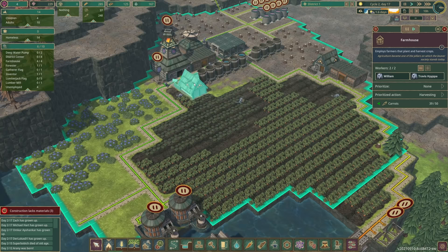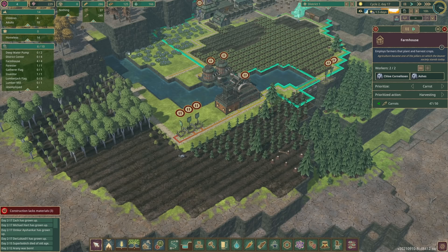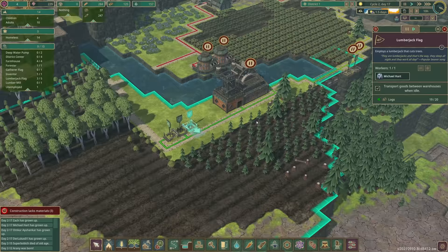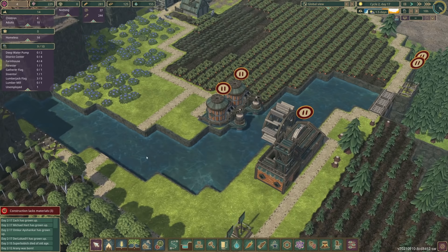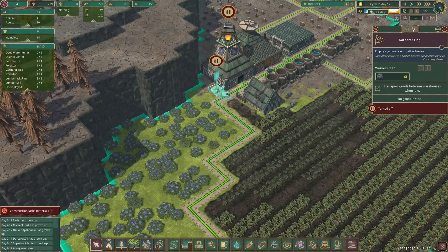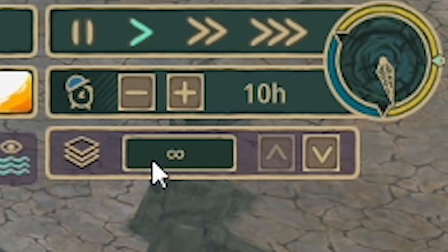First things first - our farms are full of people. I don't want to pump the water, I want to keep everything green. Food looks okay so I'm going to turn on these lumberjack flags. Zach's gone in that one, DeLukas is in that one, and Michael Hart is in this one. Then I realize you need power to work the lumber mill - and obviously this water is not running, and until the water runs there will be no power because the wheel cannot spin. So we'll instead make Omkar pick some berries. Although everyone's employed they clocked off about six hours ago because I turned the working hours down.